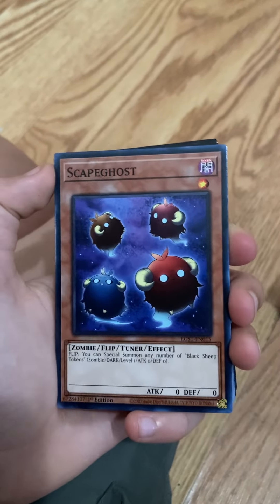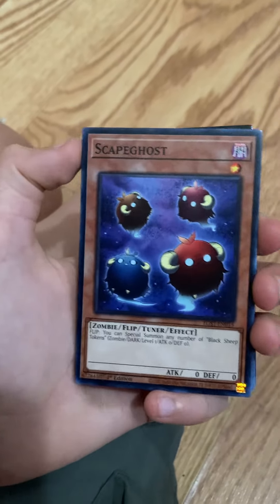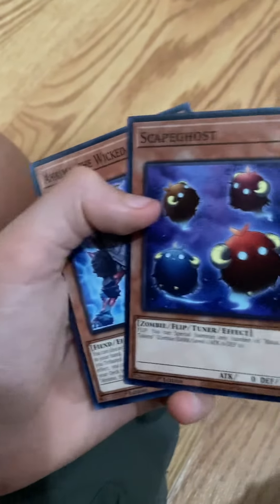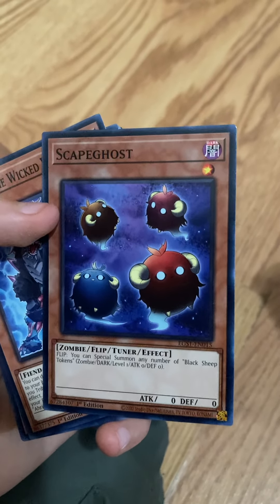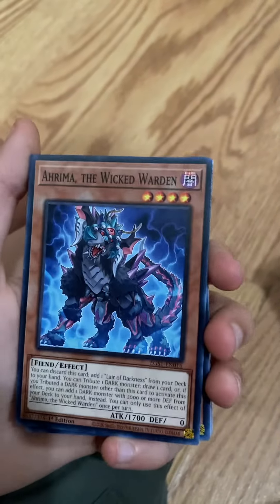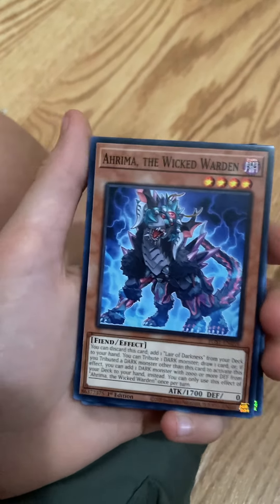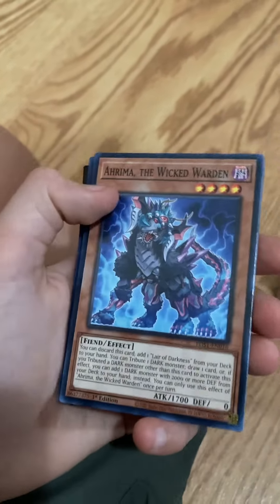Scape Ghost — Zombie Flip Tuner Effect. So that's a lot of different things that it is. Wow. This actually kind of looks like a certain card that's in the anime. I don't remember what it's called at the moment. Mira the Wicked Warden — that's actually really cool looking. Oh, there's another one.